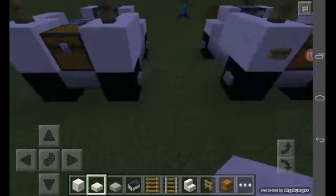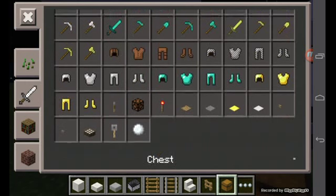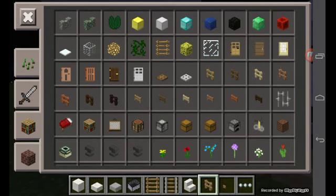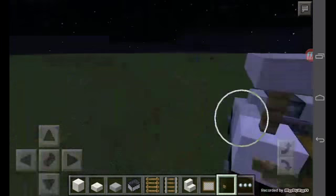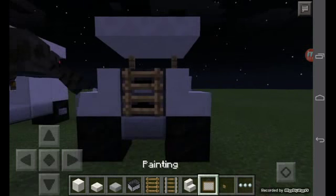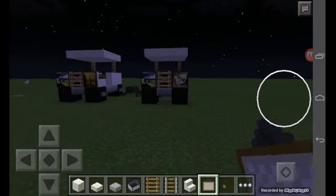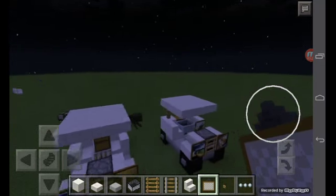From the back I'm gonna put a wooden button, and from the front we're going to put a painting. So buttons like this, and from the front — right over here — do like this and like that. So we have completely built our golf fan van.